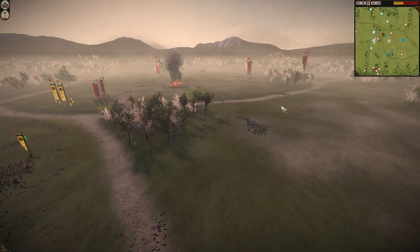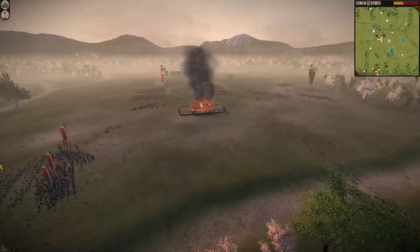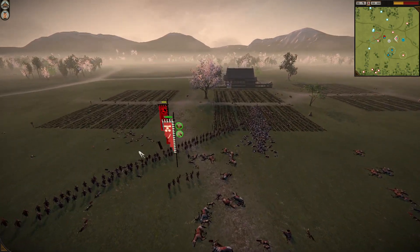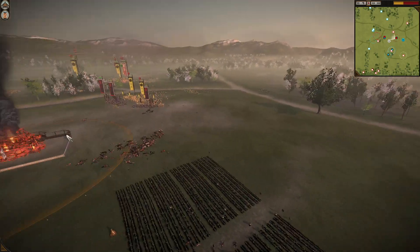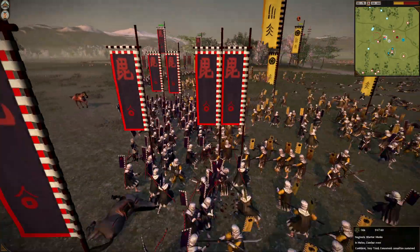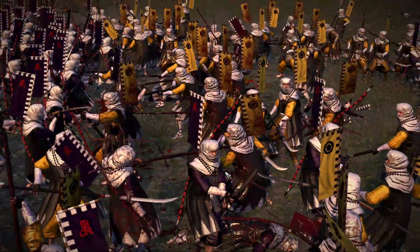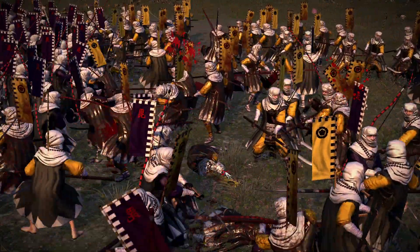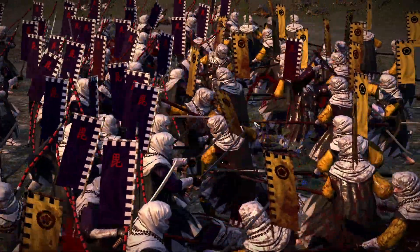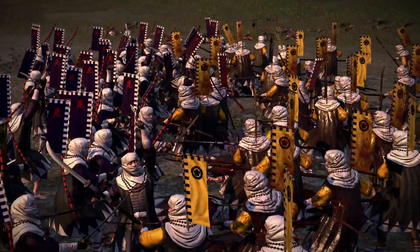It looks like the Mori is well and truly gone — well, not quite. There are one or two units left, the Mori katana hero chasing down bow samurai — I don't think that'll end too well. We're trying to catch as many warrior monks as possible so they can't just shoot and gun us down, because that's really what they want to do. So many warrior monks dying for their clan.